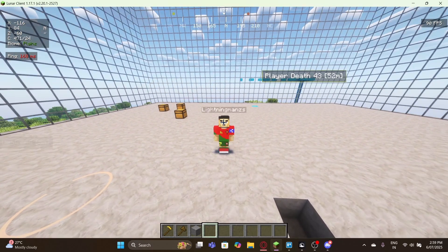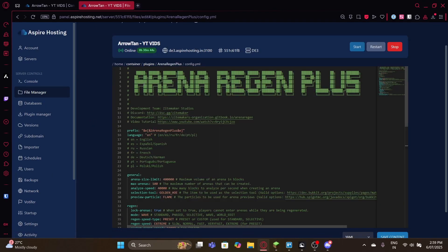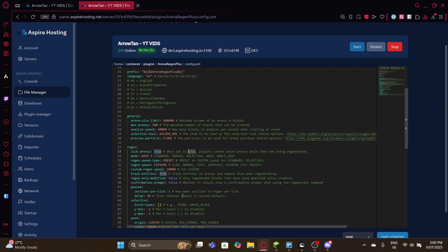Right now I'll show you the systems. I'm in the configuration file, so let's go through it quickly. There's a size limit which restricts the size of the arena you create, and there's also a maximum arenas count. Some fun features include lock arenas, where players can't enter while the arena is regenerating, and there are five types of modes — my favorite is the wave mode.